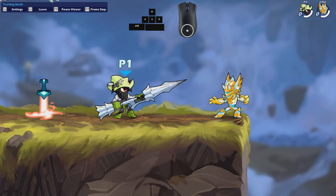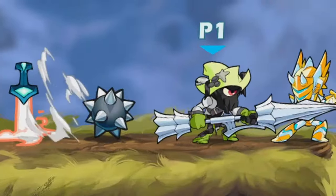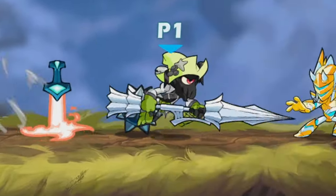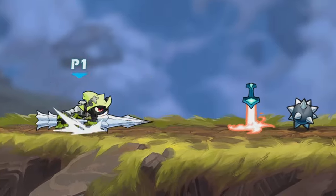If you dash cancel, you can choose what direction you want to go because you're in this in-between state where you're standing still but also walking. If you look at the character model, you're still in the walk animation but standing still, so you can start walking again if you want, or stop yourself.